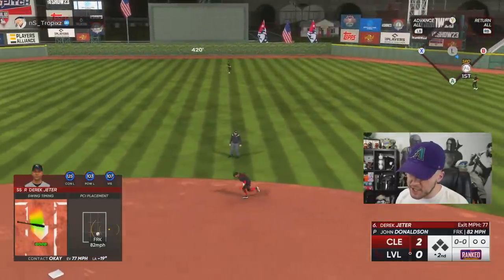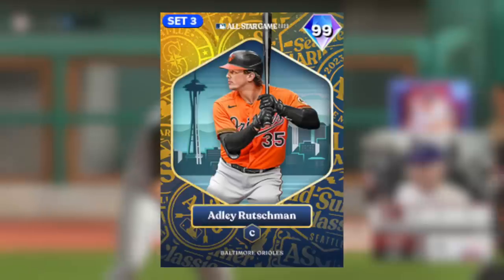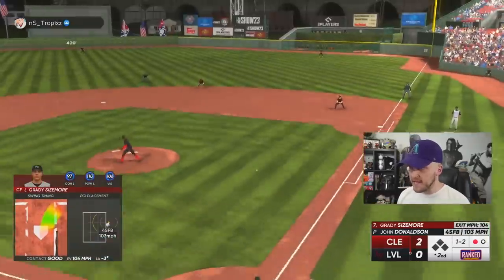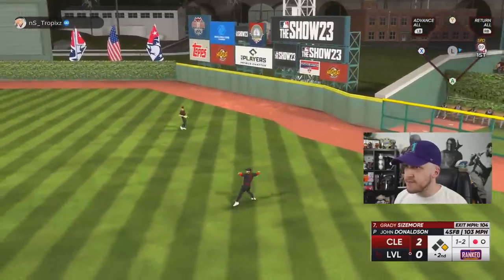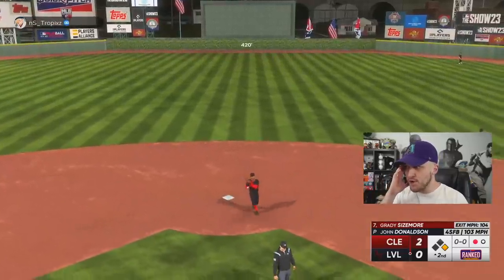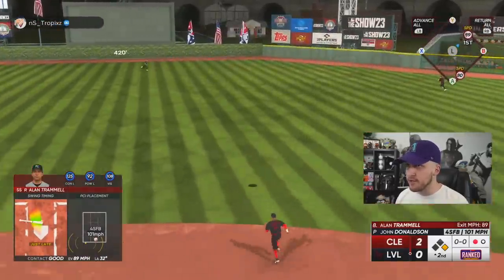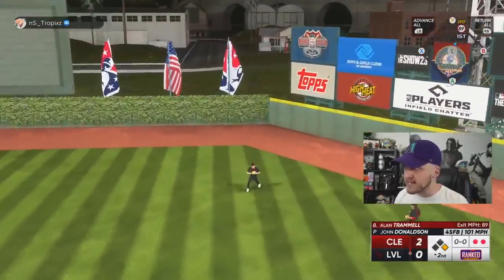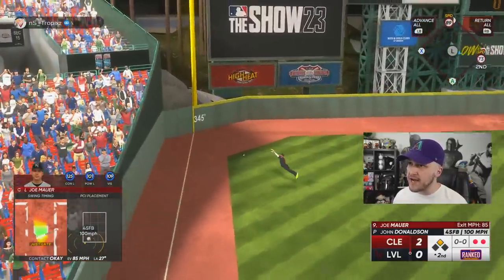Jeter up the middle, Derek Jeter. Is that Jose Ramirez? I've got to start grinding Team Affinity more because I need that Rutschman, the Ronald Acuna, and the 99 J Ram. I just turned on a 103 fastball with a lefty — I tried to tell you, Alan Trammell is a god. Are we sure that John Donaldson is actually all that good? Randy, he cannot make that play.